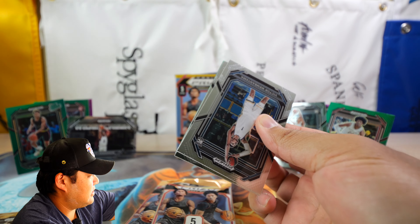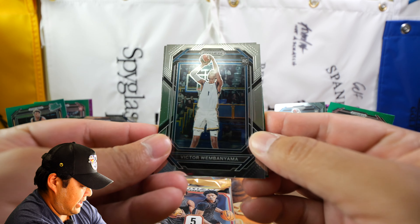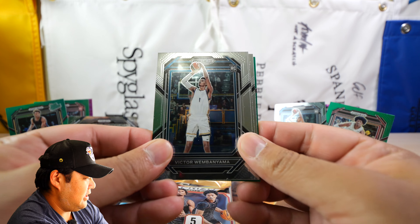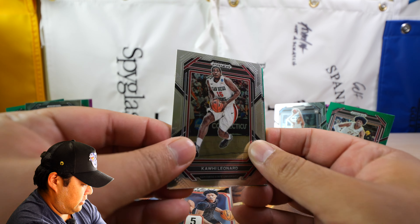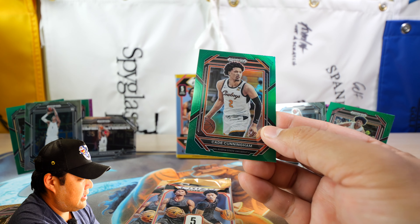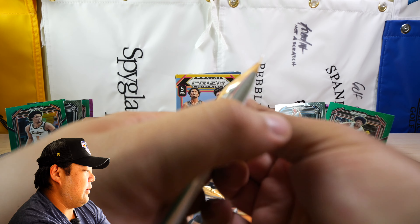A couple packs left. This one has a green in it. This also has a Victor as well! I don't know how popular the Victor cards are — maybe just the Prism cards or silvers are pretty tough to hit and the base isn't all that bad. But yeah, I got the Victor here. We got Kawhi, Grady Dick, Desmond Cambridge, and for the green, we have Cade Cunningham. Hopefully he has a really good bounce-back season this year.